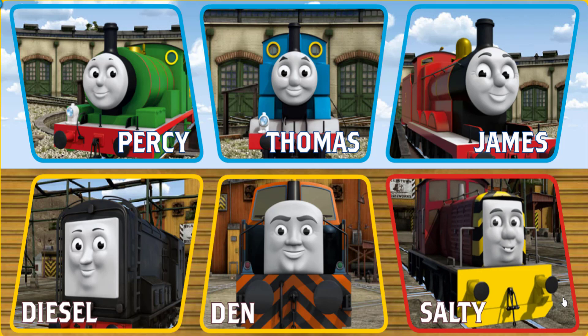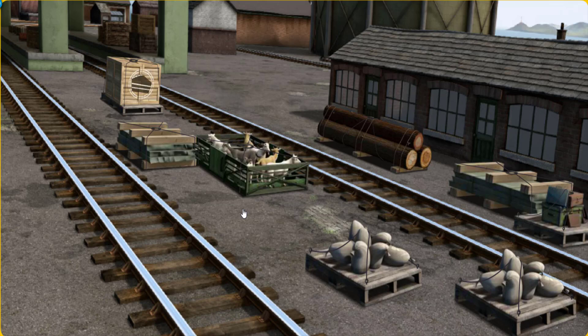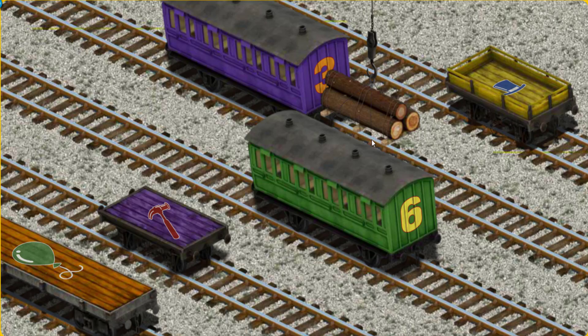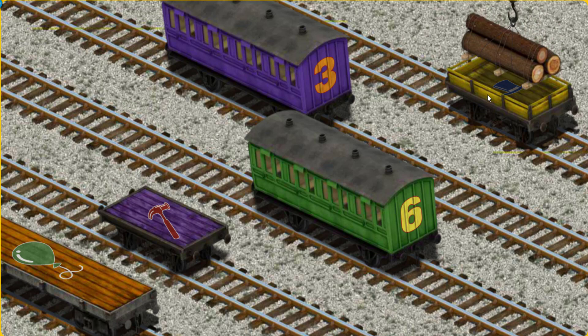It's a busy day at Brendam Docks. Thomas and his friends have many deliveries to make. Choose who will make the next delivery. Den must deliver the Joby Wood to Farmer McCall's farm. Help Cranky find the Joby Wood. There you go. Let's lift and load. Now the cargo must be loaded. Show Cranky where the yellow flatbed with the picture of a blue top hat is. That's not the right one. Help Cranky find it. That's it!